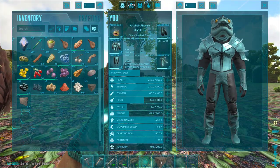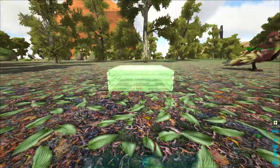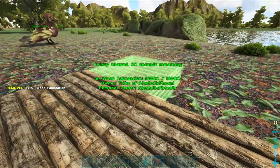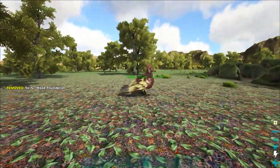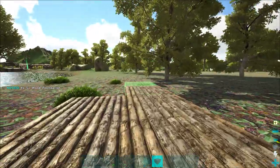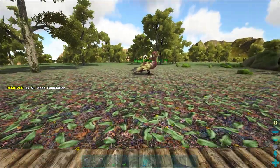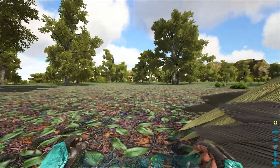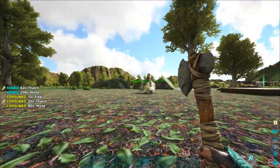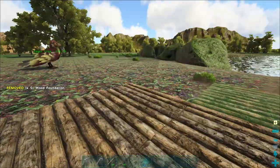We'll start placing the foundations — kind of doing a waterish view. We'll do here, here, here. That's a decent size area. We can't make more right now so we'll just make another batch so we can have a little bit sticking out. All right, let's go around and get a bunch more wood. Wall, wall, wall — S+ wall. Let's do that.